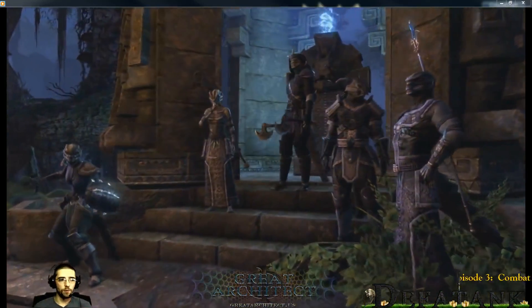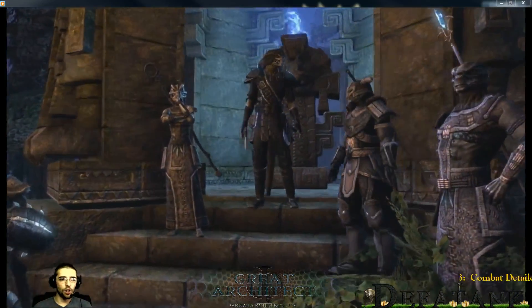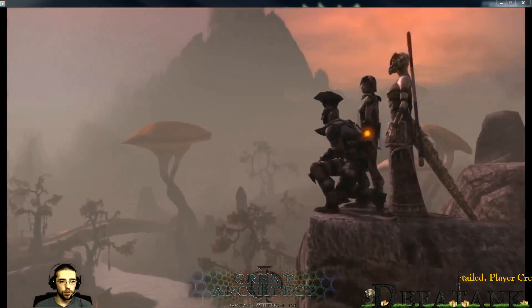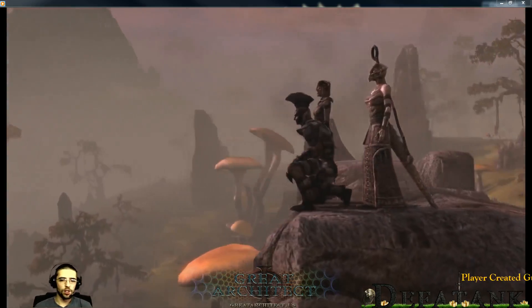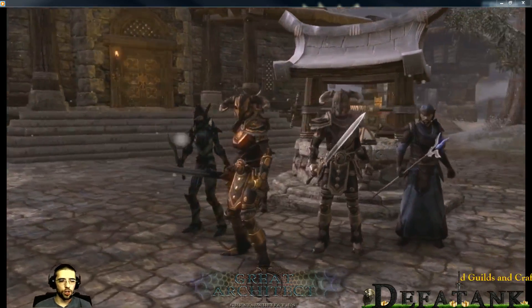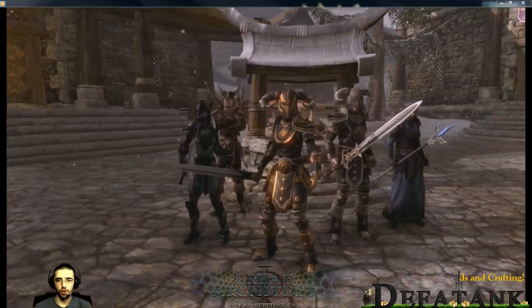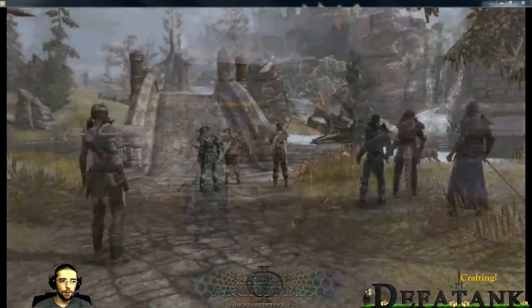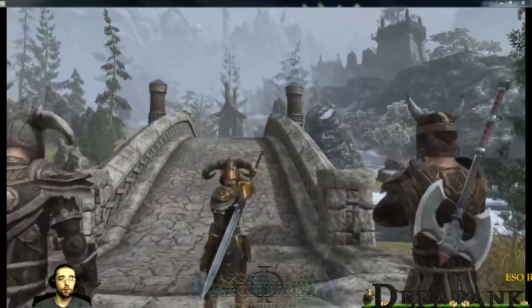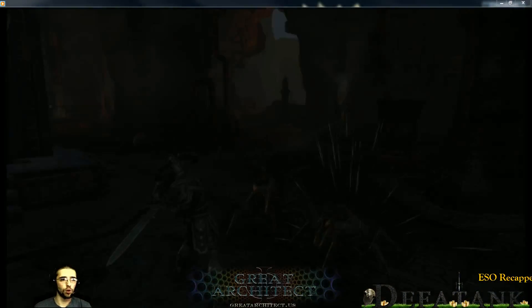For short-term defensive buffs, like spiked armor, those abilities will actually carry over as you swap weapons. If it's something you cast and you get an armor buff for say 5 or 10 seconds, those types of short-term abilities will stay active between weapon swaps, so you will not lose those.